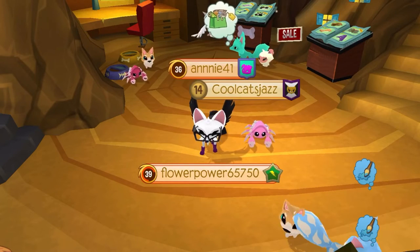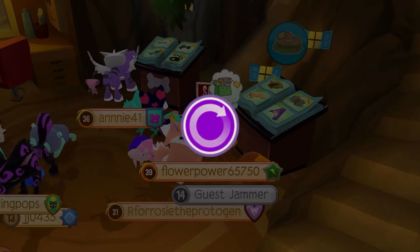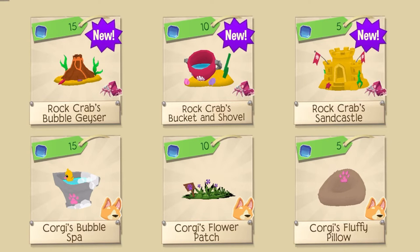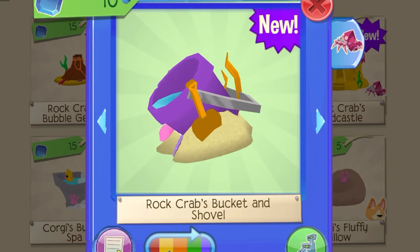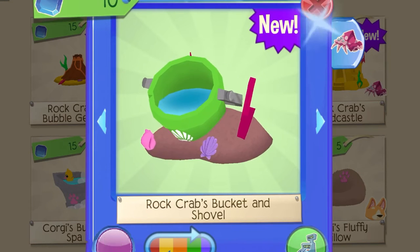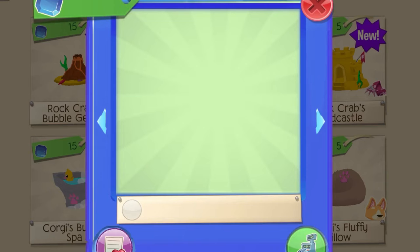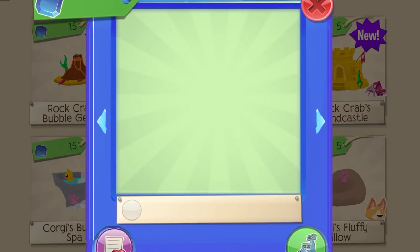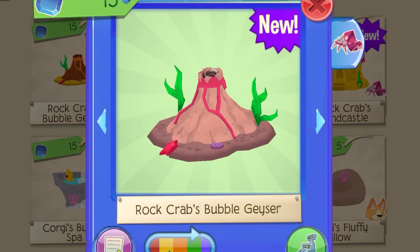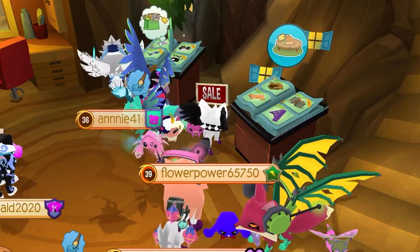If you guys didn't know where the toys are for any type of pet, it's at Claws and Paws. They have the rock crab bucket and shovel. That is super cute! I'm going to have to buy all these toys. They're not that expensive — this one is only 10 sapphires. This one is 5 sapphires. This one is 15 sapphires. All these toys are 30 sapphires in total.